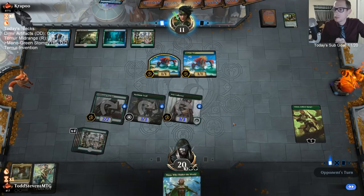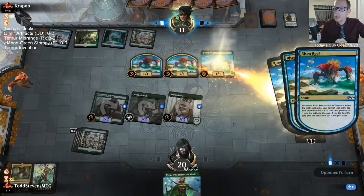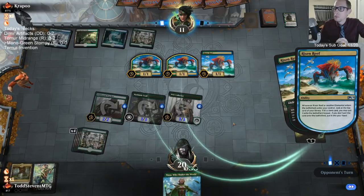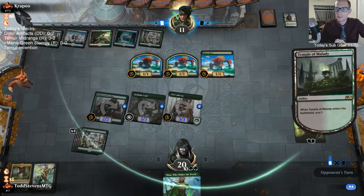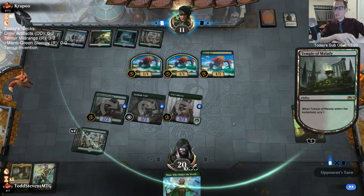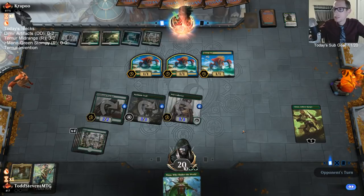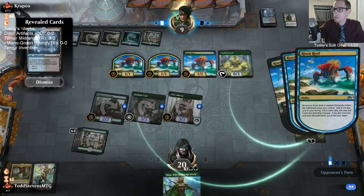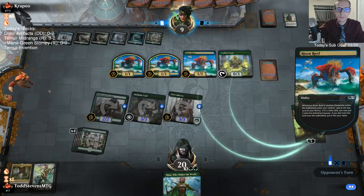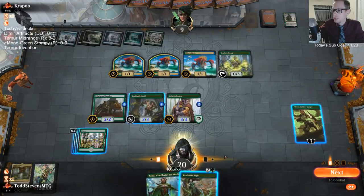I have Voracious Hydra in my sideboard if I ever get to the minus-five on Vivian — probably won't. Assuming they didn't have a land there, they were hoping to hit a land drop for Cavalier of Thorns but didn't. We're going to have to worry about Cavalier of Thorns next turn, but if we hit another land drop we can have Nissa and attack with a bunch of 3/3s. They have infinite cards and tons of mana next turn but no land drop.